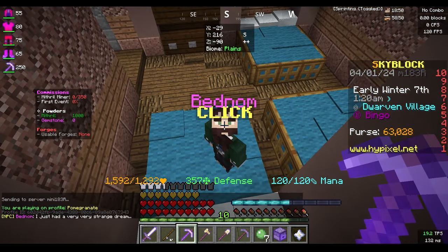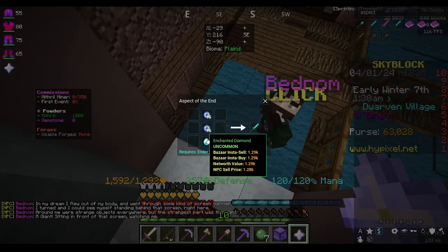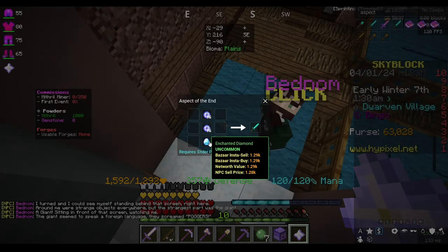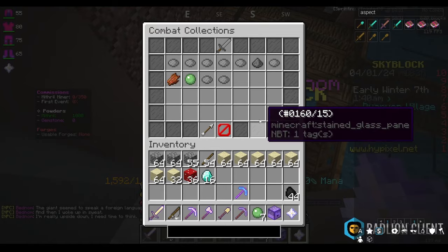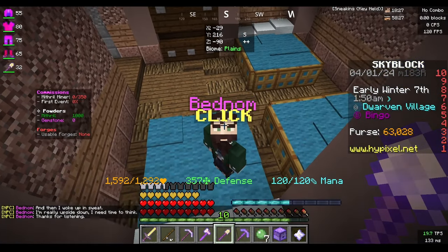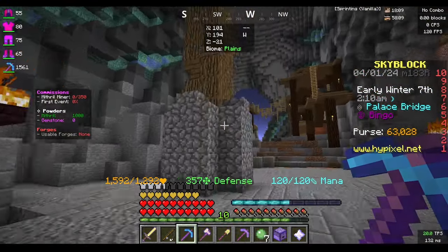I want to talk to this NPC — one of the challenges requires us to craft an aspect of the end, and you need one enchanted diamond for that. I don't feel like mining diamonds, so one way to get an enchanted diamond is doing this quest. We just need to come here every 20 minutes IRL.